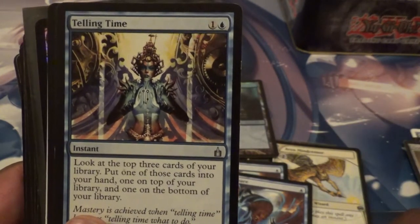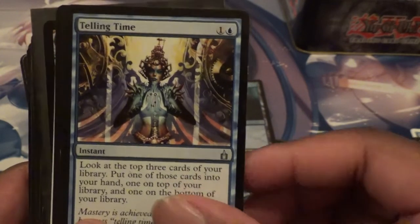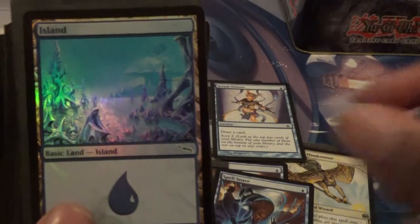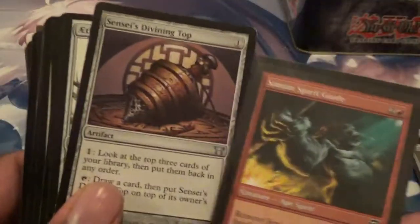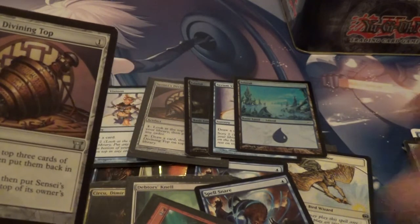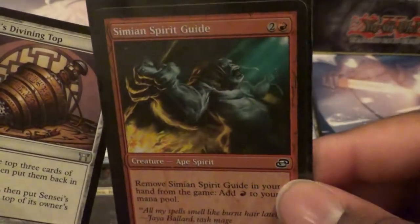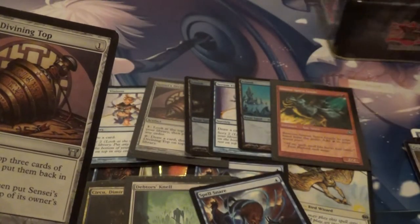So a lot of Ravnica and Onslaught stuff in here. Another Serum Visions — never go wrong with that. Another Mana Leak — I think I have a playset of Mana Leaks almost at this point. Another Foil Island. A Simeon Spirit Guide — oh my gosh. I think Christmas is honestly coming early here. I got a Simeon Spirit Guide — it looks kind of beat up though in this plastic, but still, it's worth something.